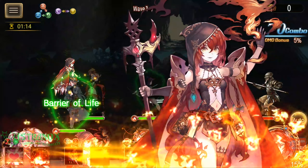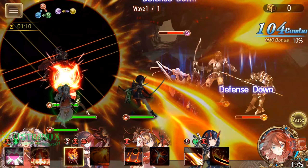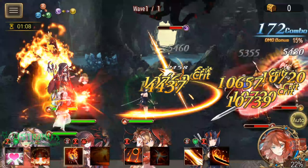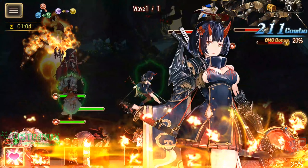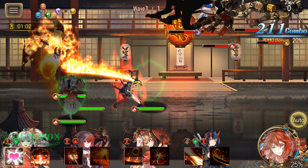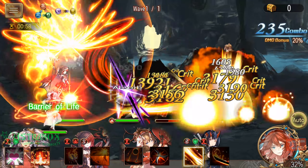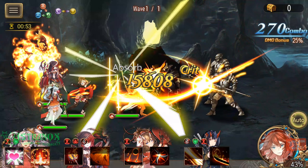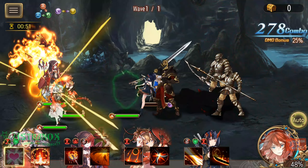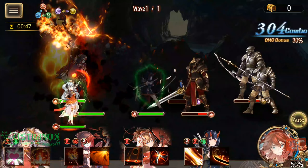With two event banners going on, you get half-price pulls twice. You can have enough gems for a big multi, so on Petralia's banner you can do the first half-price pull and then the 1980-gem pull. Then you just do the half-price pull on Kujuki's banner as well.